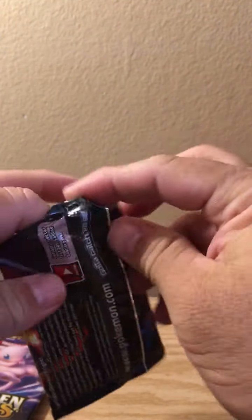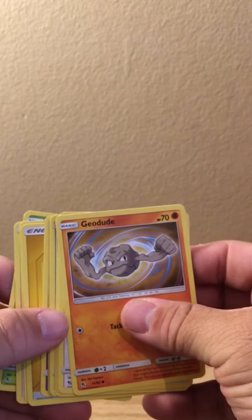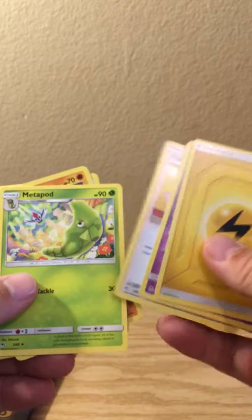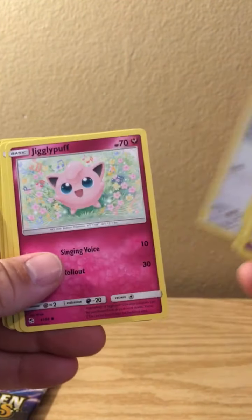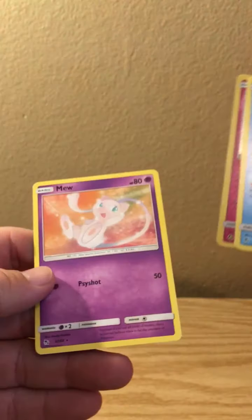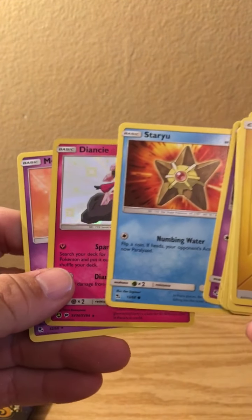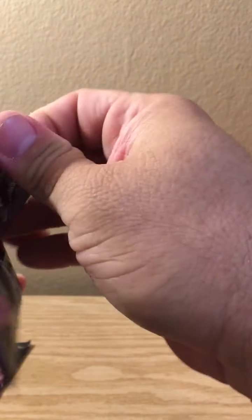Oh well, but look at that - Giovanni's Exile, nice little trainer card there. So far so good, man. Looks like each pack is gonna pay off. Next pack: Jynx, Pokemon Catcher, Lady, Metapod, Geodude, Eevee, Jigglypuff, Koffing, Staryu, Mew, and a Shining Diancy - nice, very very nice. It's a Mew pack!